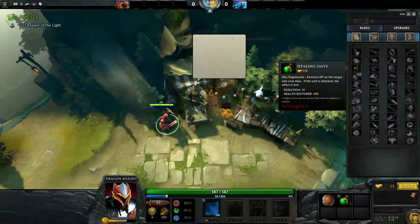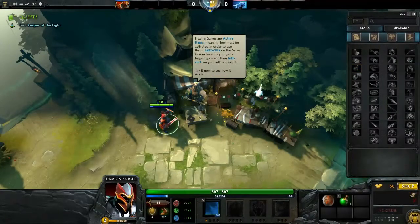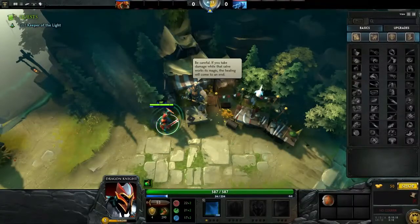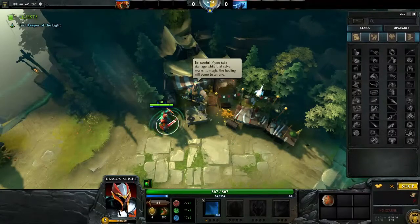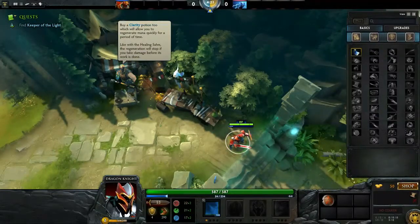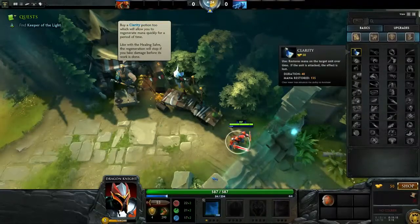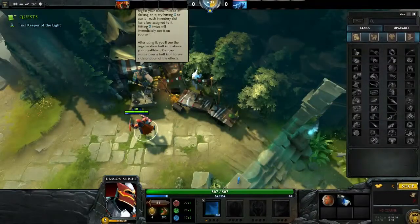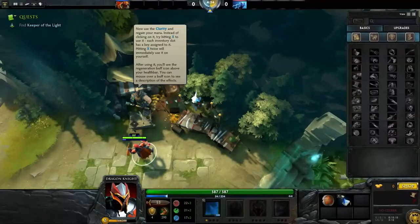Mouse over the shield in your inventory to view its bonuses. Purchase the healing salve from the consumables. Healing salves are active items meaning they must be activated to use them. Left click on the salve in your inventory to get a target cursor, then left click yourself to apply. Be careful - if you take damage while that salve works its magic the healing stops. Buy a clarity potion too - mana regeneration. Try hitting X to use it instead of clicking on it.